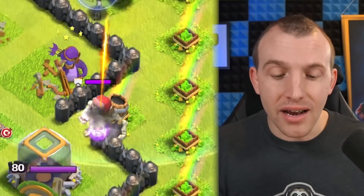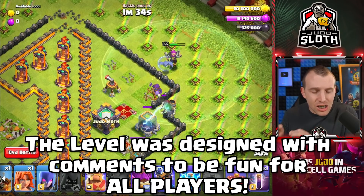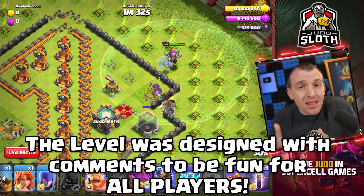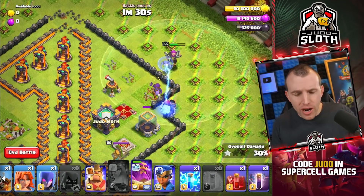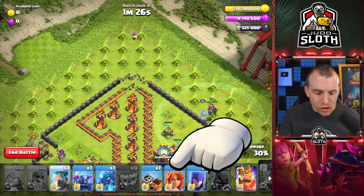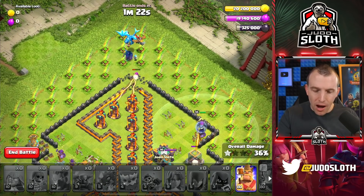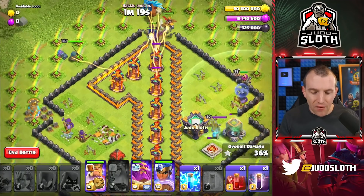Now just wait until the Giant Skeleton goes down. This is where I think there needs to be a balance in the challenges between making them challenging but not frustrating. So we are going into full spam mode — all of the troops, one by one, up to the top of the base, with the Barbarian King and the Royal Champion to the left.